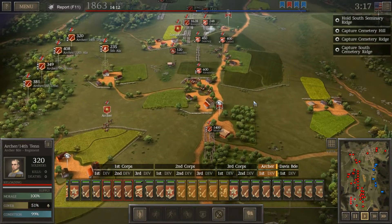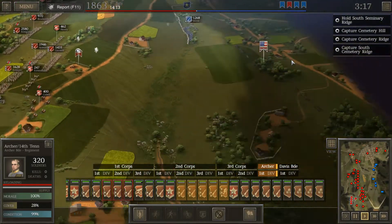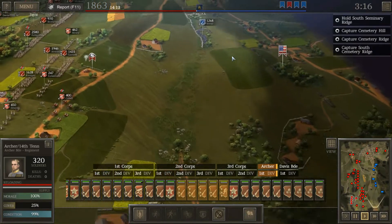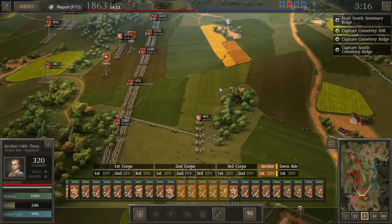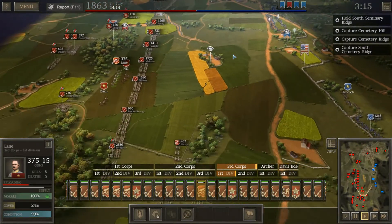Nonetheless, we're going to see if we can't win Pickett's Charge. And to do that, we need to take the center here, and we've got to take Cemetery Ridge. That's going to be tough. So the first thing I'm doing is basically just making sure that we're firing at the enemy.